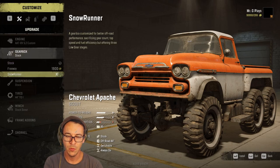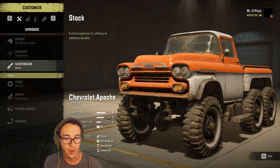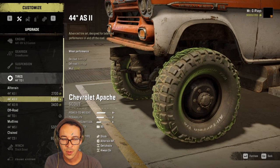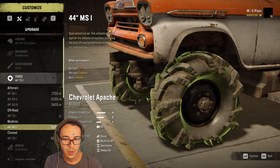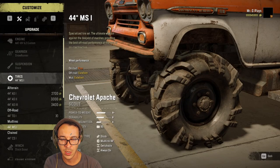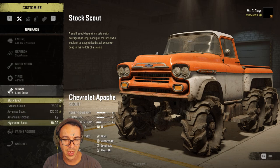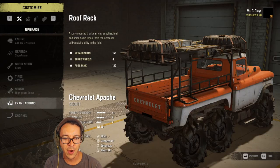We're going to put a big gigantic engine in there, get the SnowRunner gearbox in there - this is the stock suspension. For tires we've got 44s, 44 off-roads, 44 mud tires, and 44 chains. We're going to go ahead and put 44 muds on there. For winches we've got all the basic winches - getting the high power scout on there.